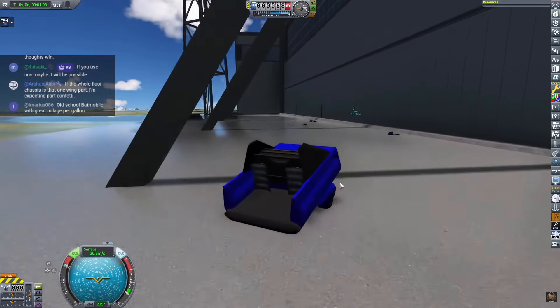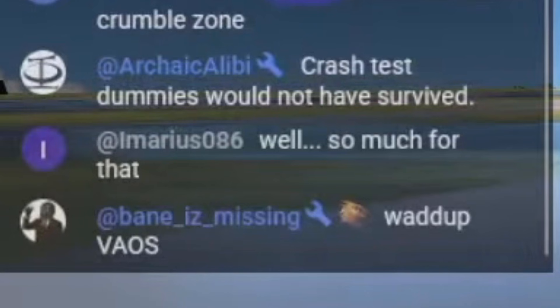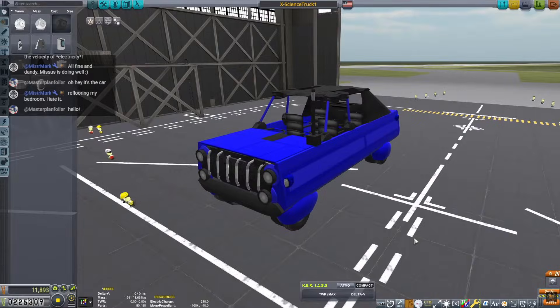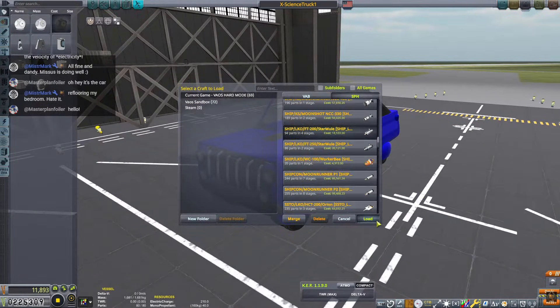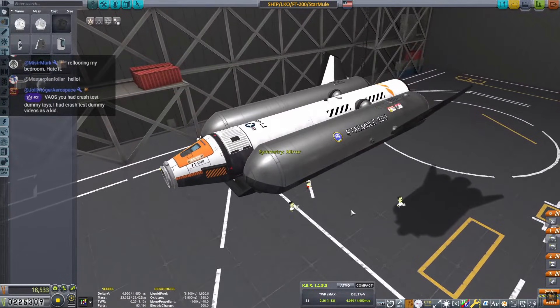At least half of it is gone — yeah, around 40 to 45 miles an hour. The car yes, the car! And now we're moving on to what this stream was actually supposed to be about — the craft upgrade. Let me introduce you to what was upgraded. Here we are — this is the Star Mule 200.